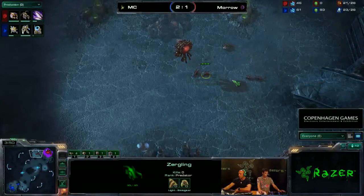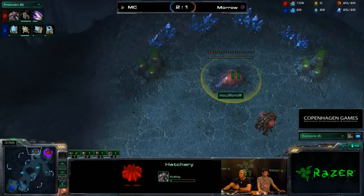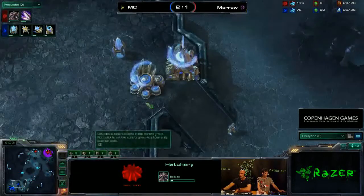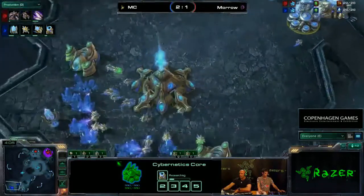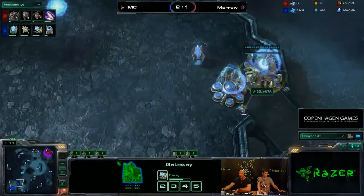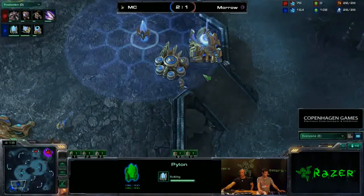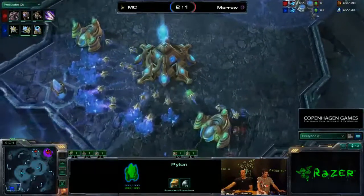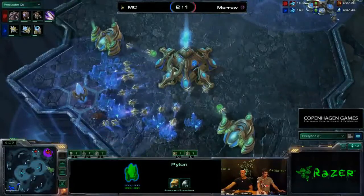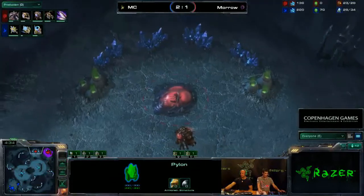The Zerglings are ready to defend against any natural proxy, but MC isn't even trying to do that. Morrow is placing down his hatchery and MC is already researching his Warpgate upgrade. We have two gases for him already — he's still on one gateway, but we have the Pylon up so we can expect to see additional gateways really soon. MC will definitely go for the three-gate expand, as this is the safest build for this map, and Morrow's still playing the same style for the fourth game in a row.